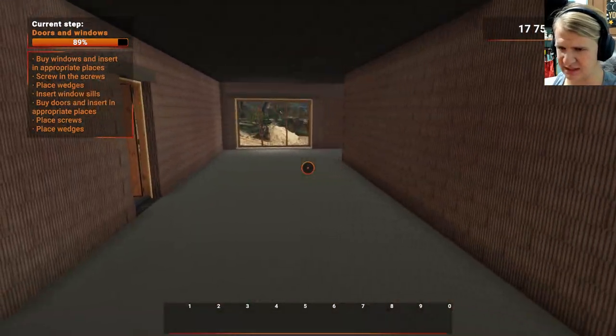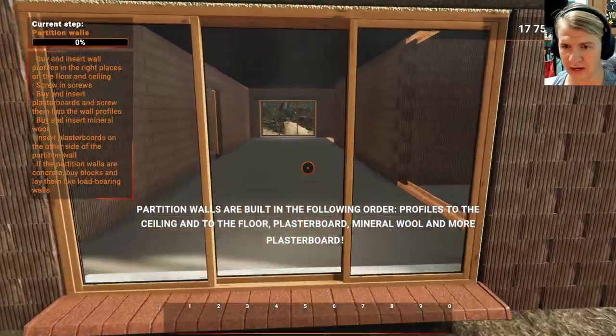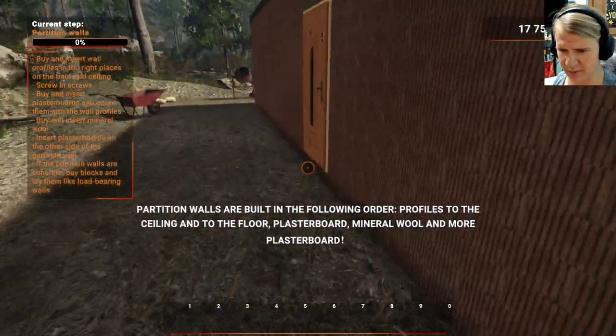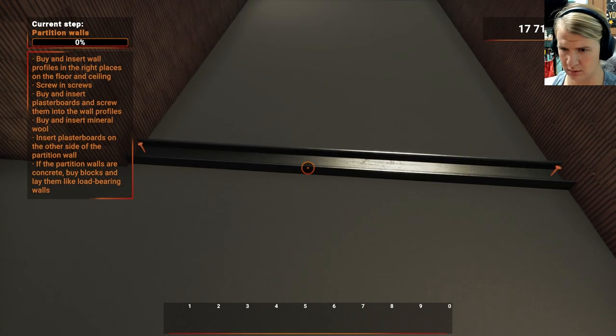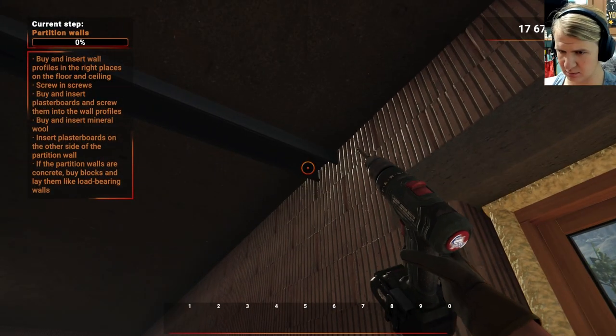Okay, I think that's the inside all done. I got to go outside and fix a couple things. So now we got to do a partition wall — built in the following order: profiles to the ceiling and to the floor, plasterboard, mineral wood, and then plasterboard. There's one. We got to do one on the ceiling too. Get me my drill. Let's zing these guys in.